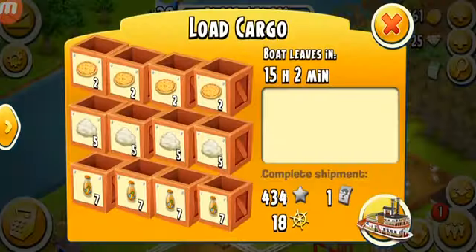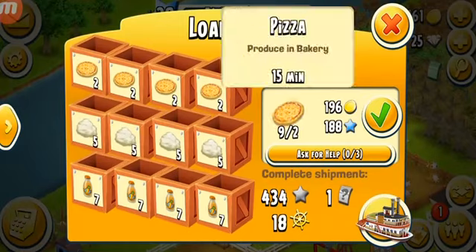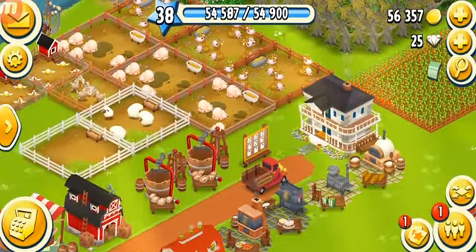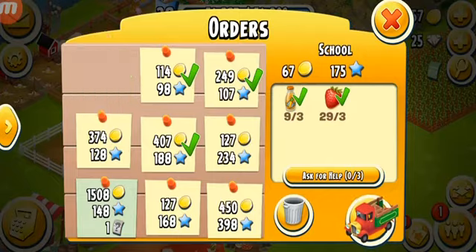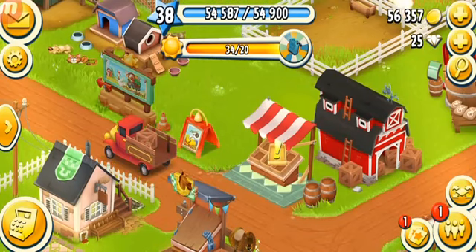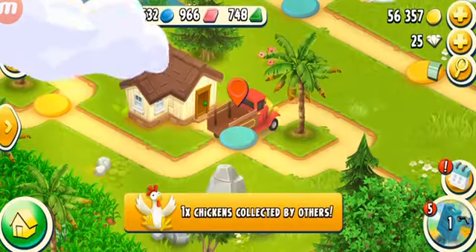All right, we have a boat here. We've got pizza — let's start filling this. We're about to level up soon, only need about 400. We're gonna open the mystery box. I haven't been to the valley and I don't know what's going on there.